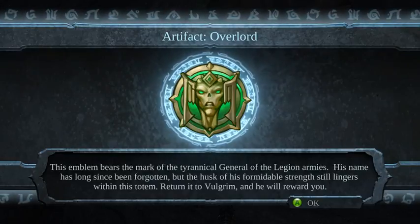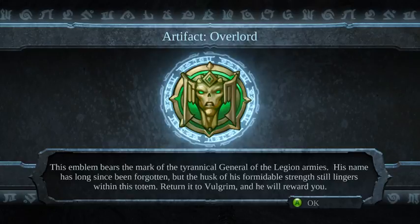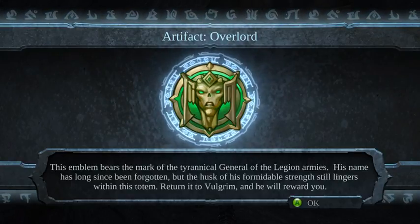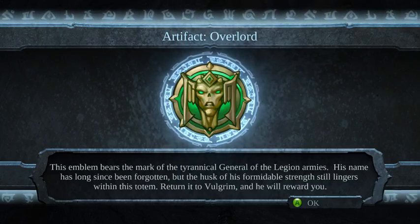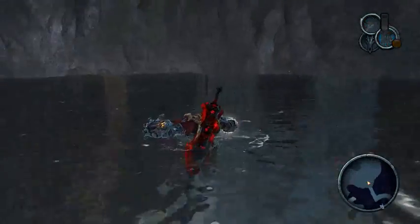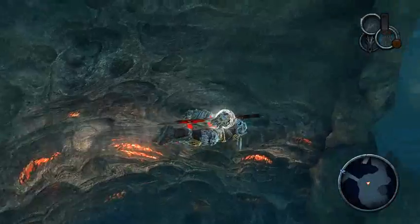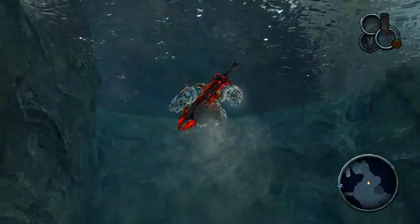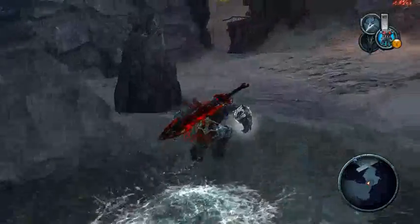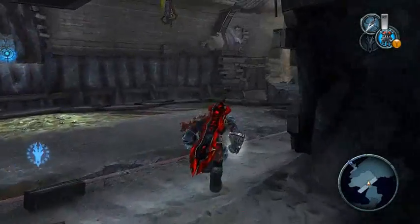Artifact Overlord — 'This emblem bears the mark of the tyrannical general of the Legion's army. His name has long since been forgotten, but the husk of his formidable strength still lingers within this totem. Return to Fulgham and he will reward you.' How many souls will he give us? It's a thousand for a champion, so... two thousand? I'm just taking a guess — otherwise it might be five thousand, just because it's a powerful artifact.